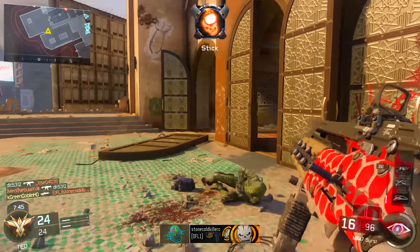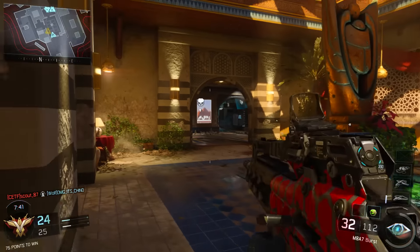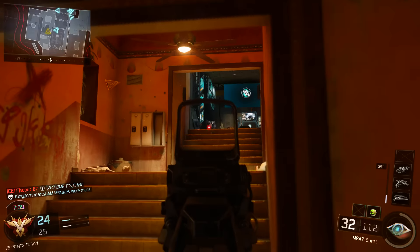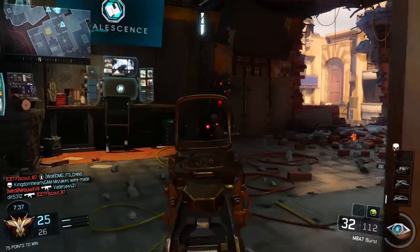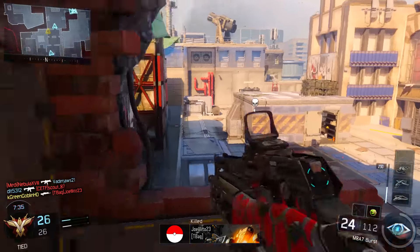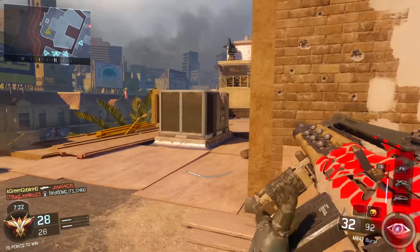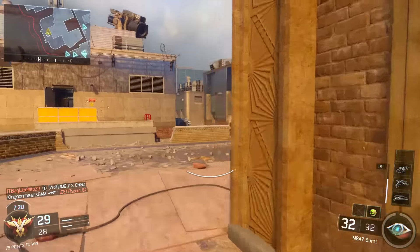Yo, what is up guys? It's the Goblin, and I have for you guys the M8A7 best class setup video today. The M8A7 is a very good assault rifle. It is unlocked at level 55, so a lot of people overlook it. Especially me going through the prestiging — I don't really have this gun a lot, but I did stop at level 55 on a few of my prestiges to play with it and make this video for the best class setup for you guys.